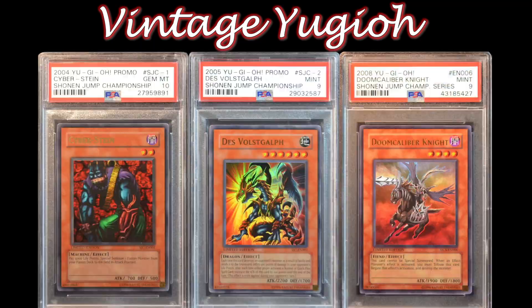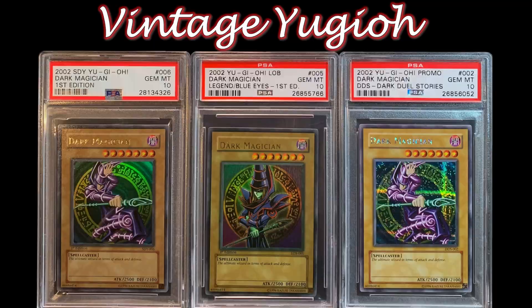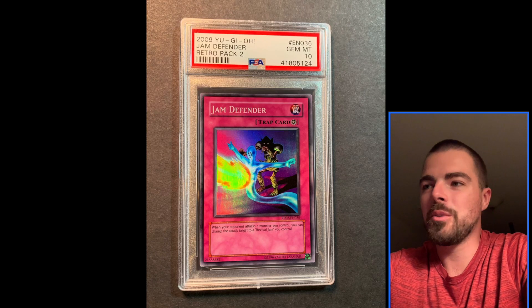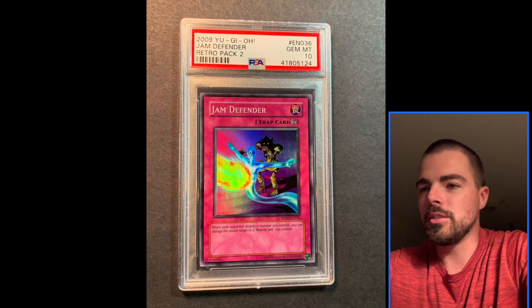For destiny has chosen him to defend the world from the return of the Shadowlands, just as the brave pharaoh did 5,000 years ago. VintiJugyo here today again, and we are continuing our series with Trap Cards.